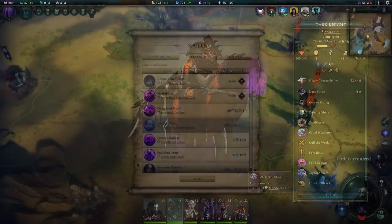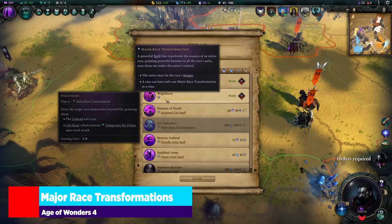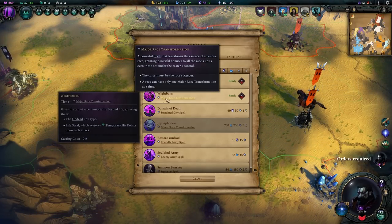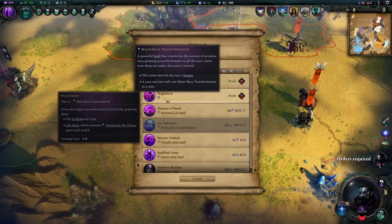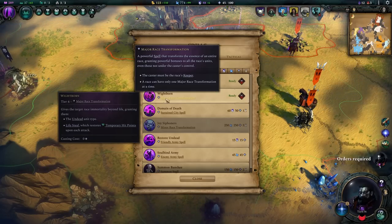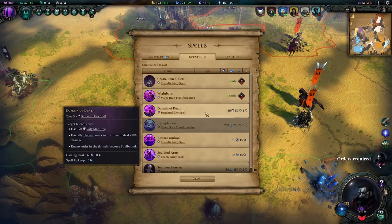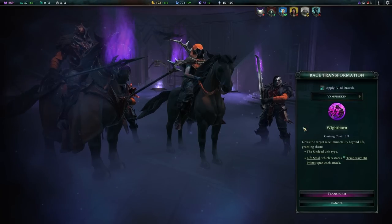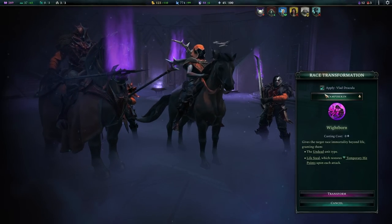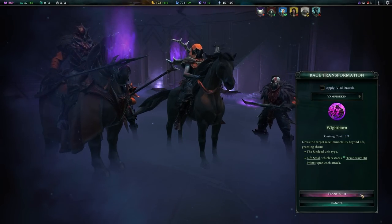For major race transformations, a race can only have one active at a time, and you must be the keeper. You research the spell, prime it like you always do, click it, apply it to the race you want, choose whether to apply it to yourself, and press transform.